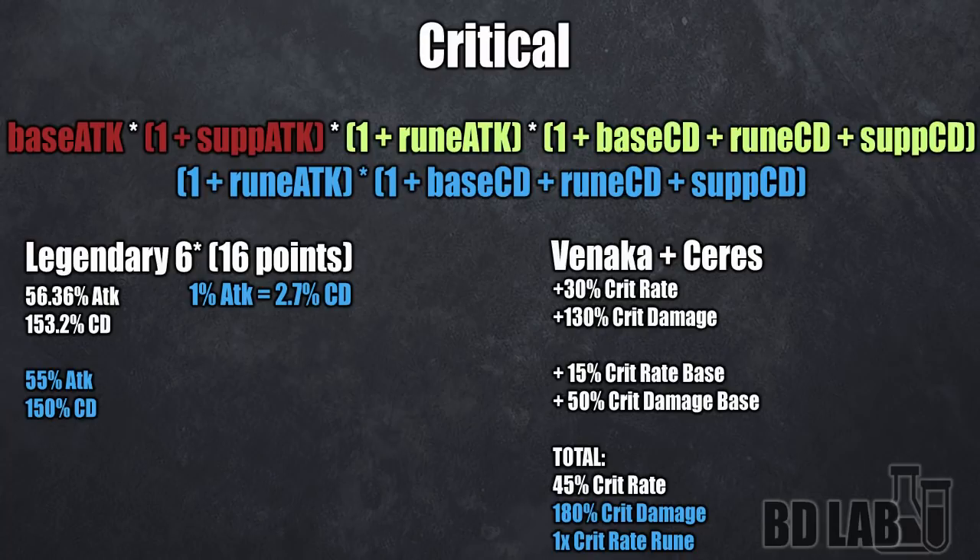For this calculation specifically, you're gonna use legendary 6-star runes with 16 points, which are end-game runes but still reasonable to acquire. Such runes will give around 56.36% attack or 153.2% crit damage, and with that we can assume that 1% attack is roughly equal to 2.7% crit damage. To make the calculations easier, we will consider 55% attack and 150% crit damage. For supports, I'm gonna consider Venaka and Seris, which is a quite well-balanced and common lineup. Considering 15% crit rate and 50% crit damage base, plus the bonuses from the two supports, we get a total of 45% crit rate and 180% crit damage.